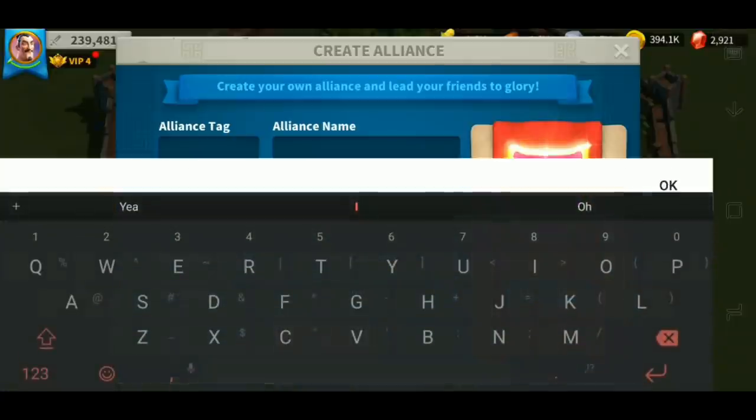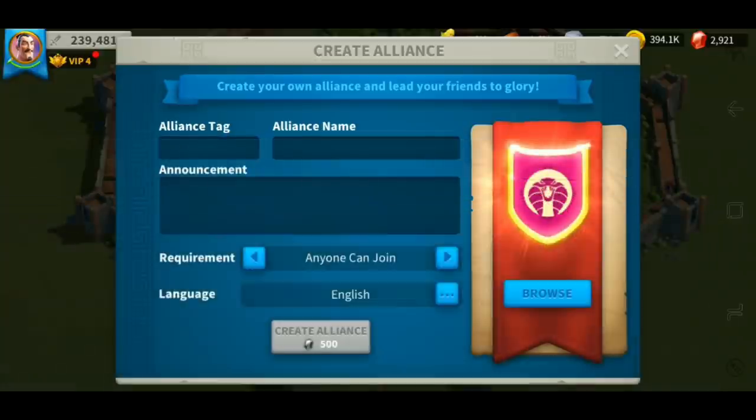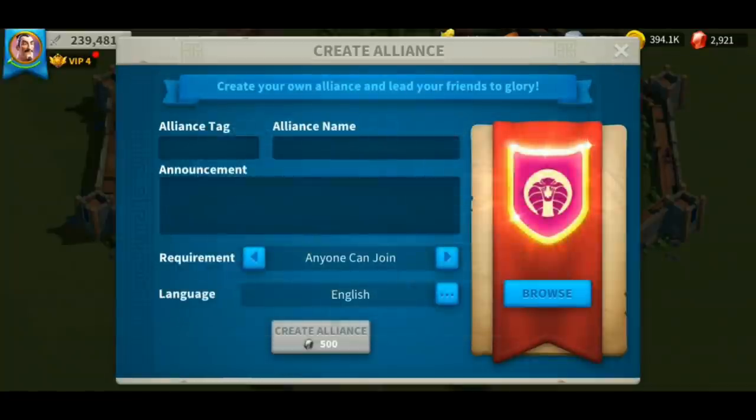Put a brief description of what your alliance stands for. You can add the minimum requirements, your allies, your enemies, or your NAP agreements in this section. The requirements here will allow you to have full control on who can join or who cannot join your alliance. You can open your borders here as well, which allows anybody to join. You can also toggle on the languages — there's a lot of options here, which is pretty neat.